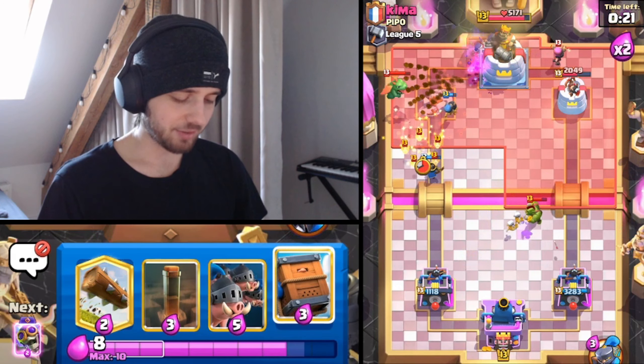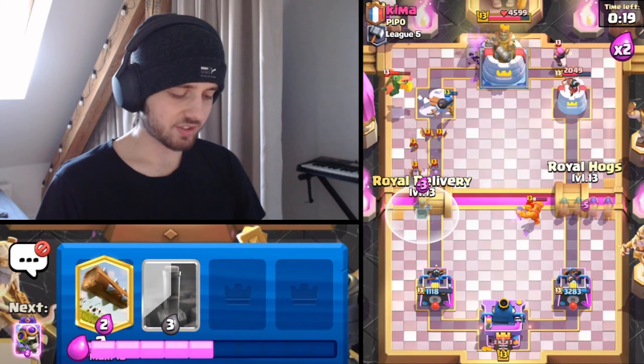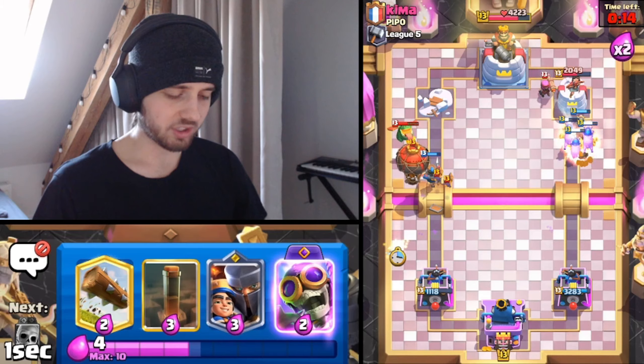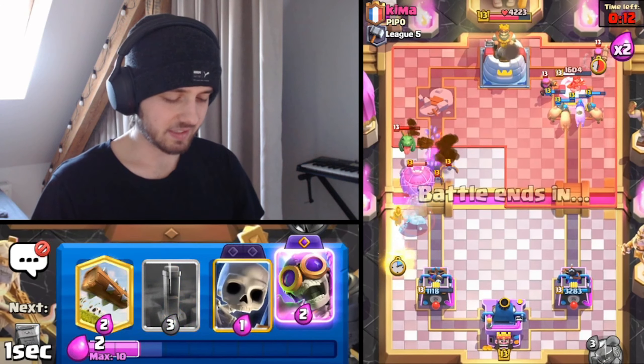When you get both evolutions down at the same time, you're basically just trying to confuse your opponent enough that he doesn't even know what he's doing. That's how I see this deck, more or less.